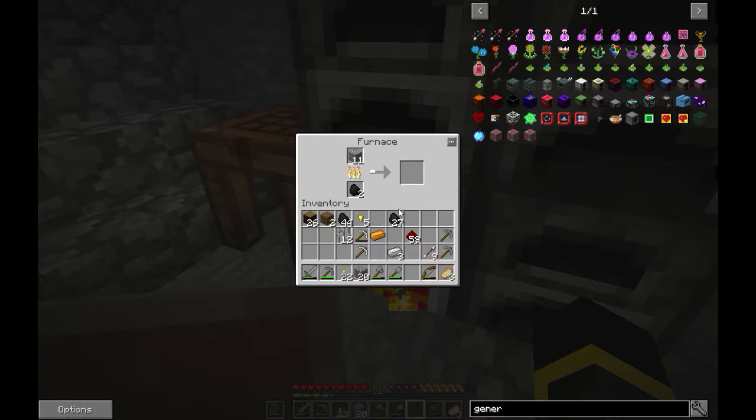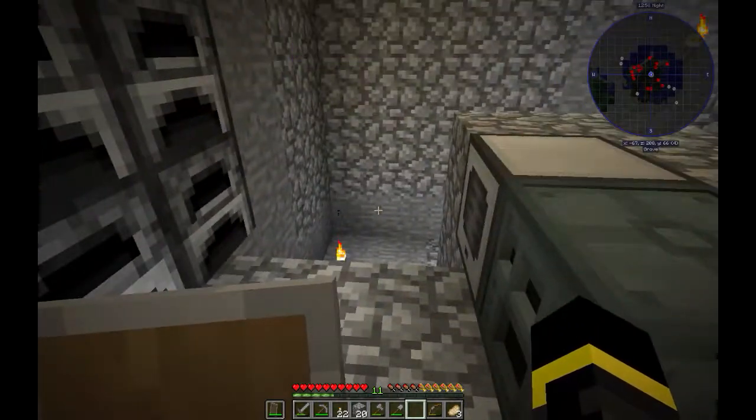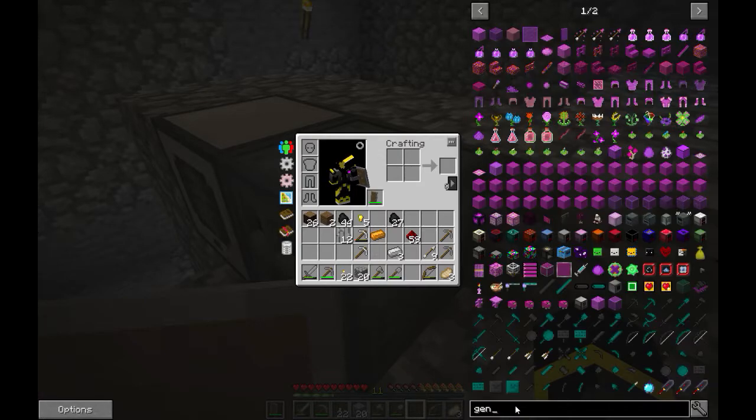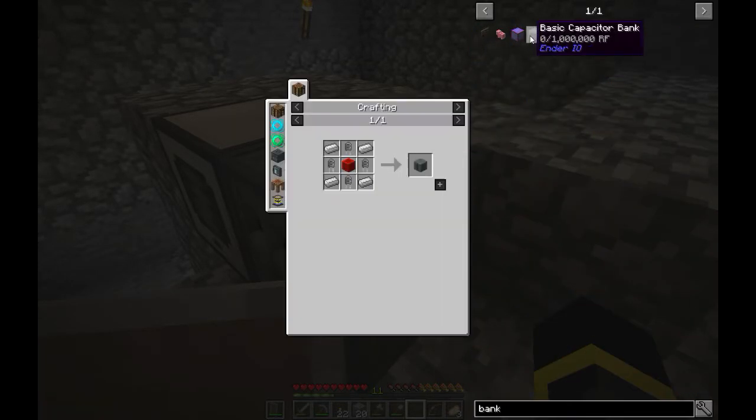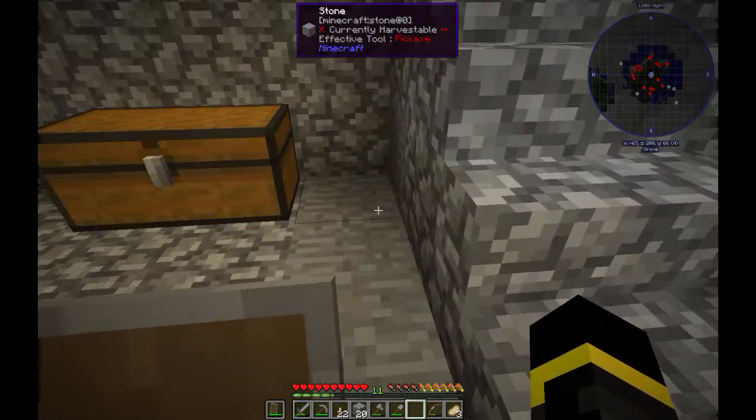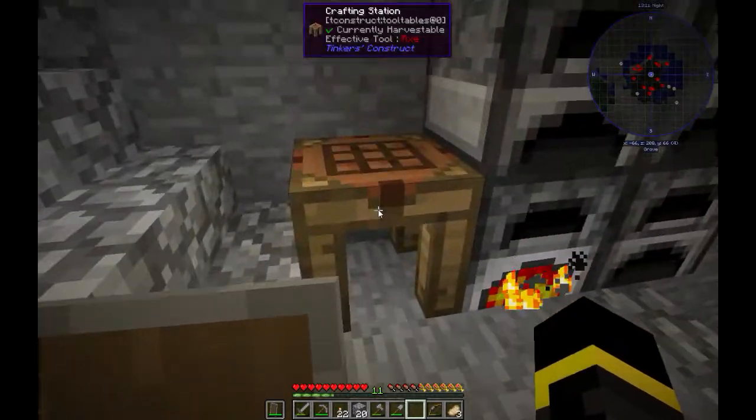Another thing we're gonna need is a bank to store our power. It's gonna be a basic energy bank, so we need a block of redstone and more iron.